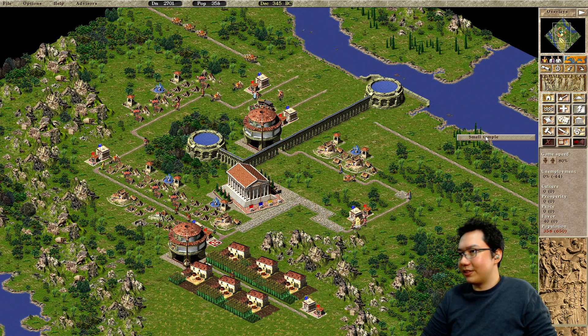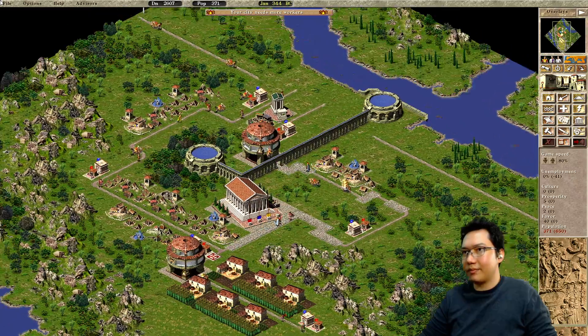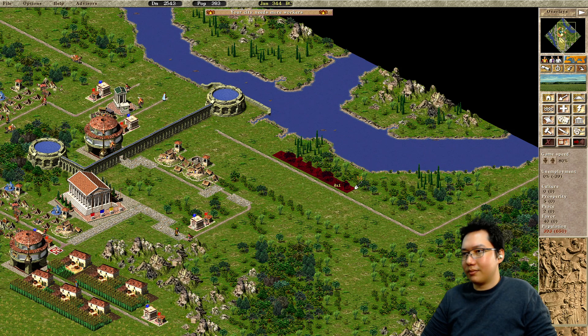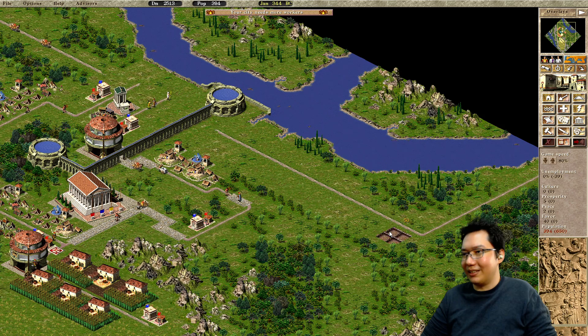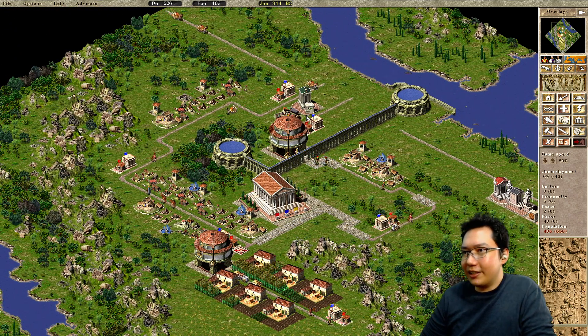They need some religious facilities, so I should probably start throwing down some temples. Let's give these guys Ceres. Just going to put a row of temples here so the gods don't get angry at me. Ceres coverage should cover all the houses as well.